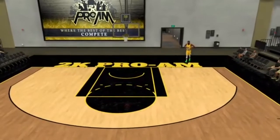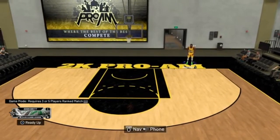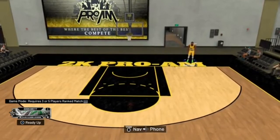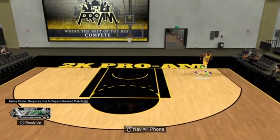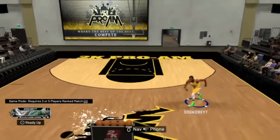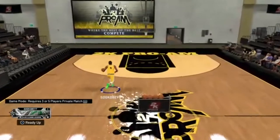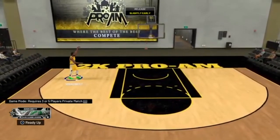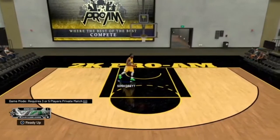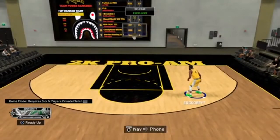Once your team of 3 gets in, you want your other group of 3 to get into a pro-am arena as well. Once all 6 of you are in there — 3 on one team, 3 on the other — have everybody ready up. As you guys can see on the screen, the game mode requires 3 teammates inside a pro-am game, and I'll show you this example right here.